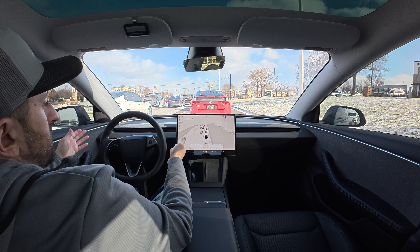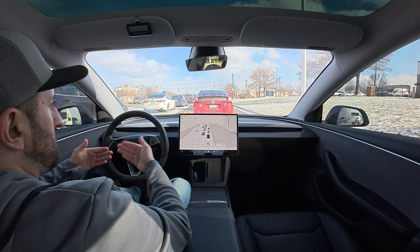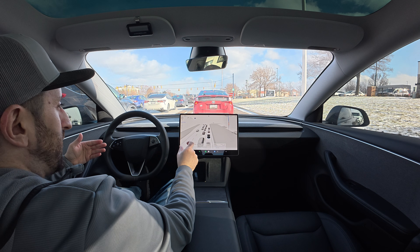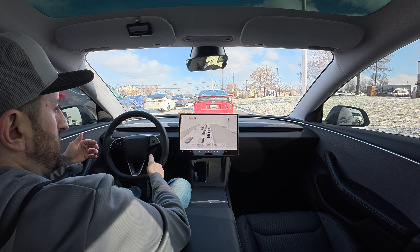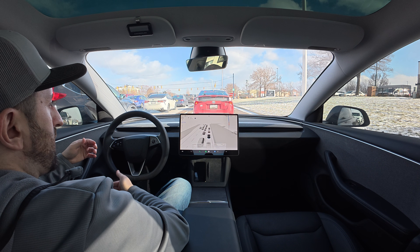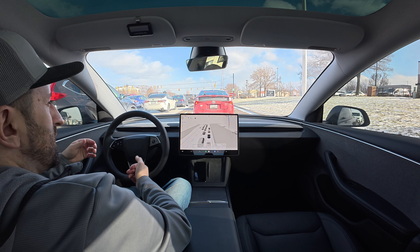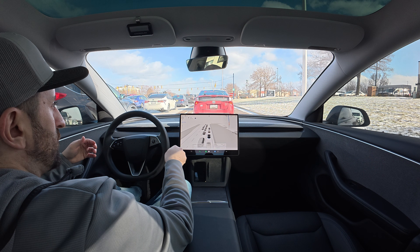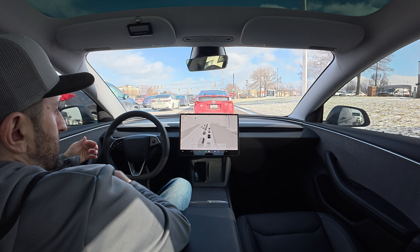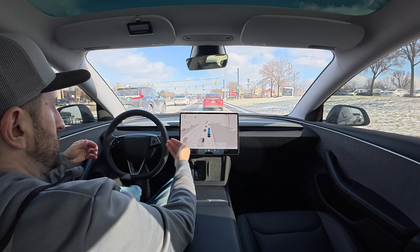Then I got version 14 and immediately everything changed. We now have a couple of different new driving profiles, and I think they did that to accommodate for the loss of speed control, since now your speed is tightly coupled with those profiles. When I change it from hurry mode to standard mode, I can tell the car lays on the brakes and slows down almost instantly — that was never a thing in version 13 or late versions of 12. With version 14 it's almost instant.